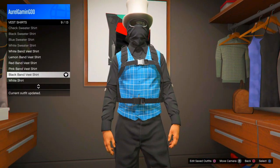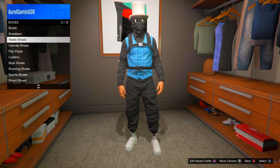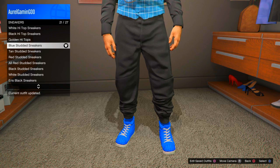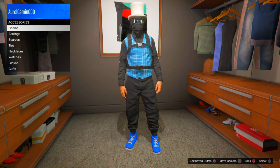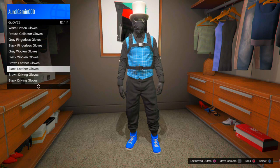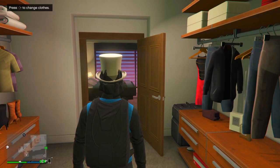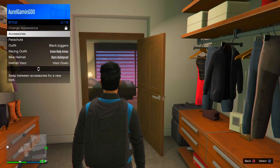Put on the black band first shirt. Then scroll down to the shoe section — go to Sneakers and put on the blue standard shoes. Once you've done that, go to Accessories, go to Gloves, and put on the black gloves.